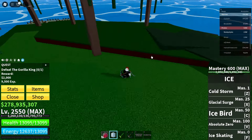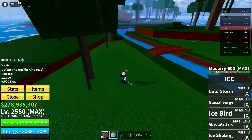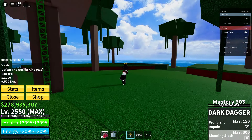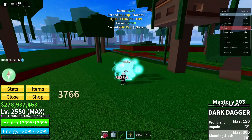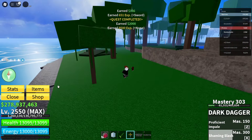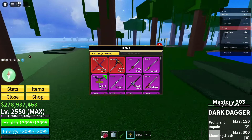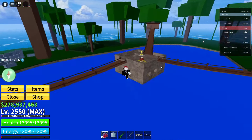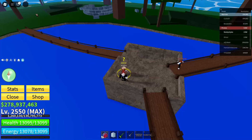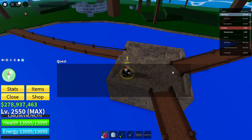Now go ahead and kill the Gorilla King. I'm just going to use a different sword to kill him for fun. The server is lagging a lot. Now once you have killed the Gorilla King, go ahead and go over to the quest giver once more, click on the quest giver, and get the Gorilla King quest again.